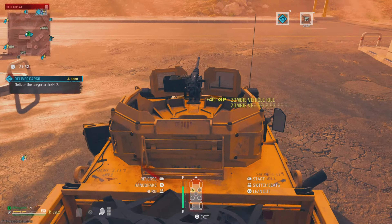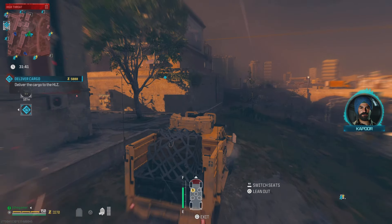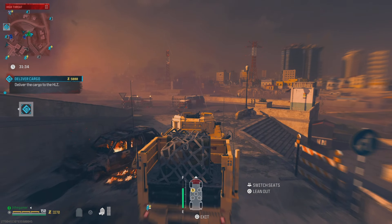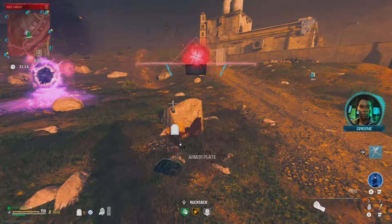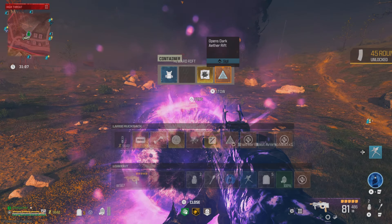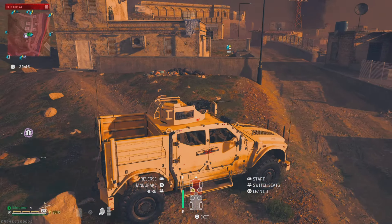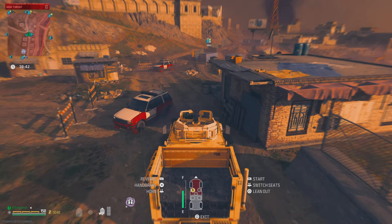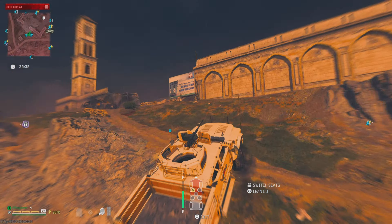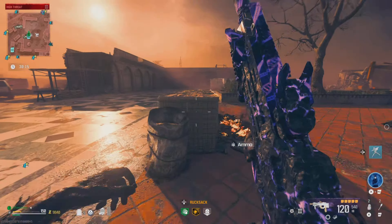I'm loving this weapon — we'll test it in a minute. Let's go ahead and complete this contract so we can get this money. This contract is like the easiest to do but the hardest to get because it only spawns once in a while. Oh my god, look what we got — the refined ethereum schematic! A lot of people have been asking how to get it. You can get it from that contract or from doing a bounty — I've been getting it often from bounties.